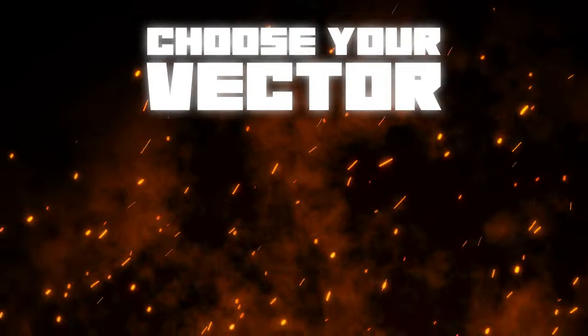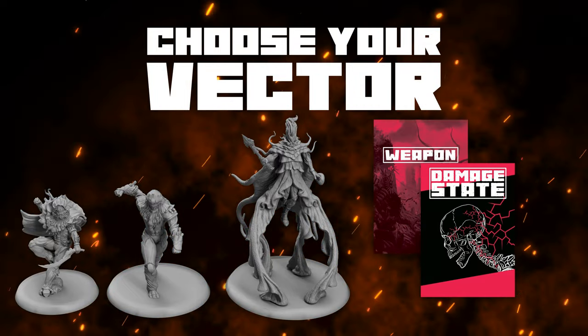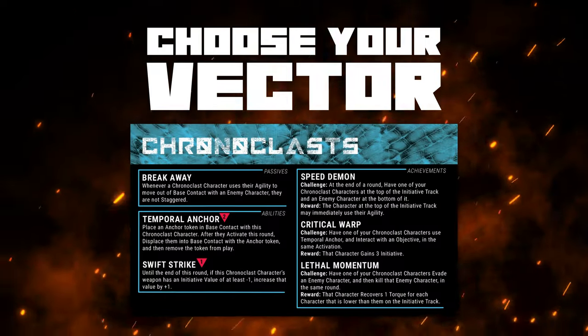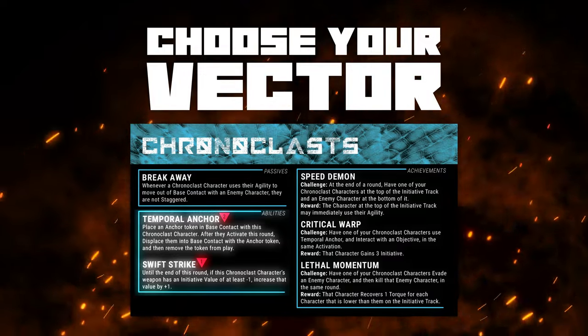Before the game begins, each player must choose their Vector, a group of three or more Animus Reactors with weapons, damage states, and ultimates chosen for each. Characters also belong to different drives, factions that grant a unique set of passives, abilities, and achievements.